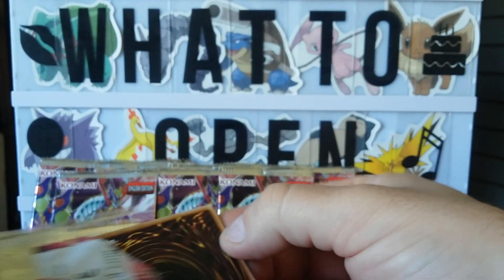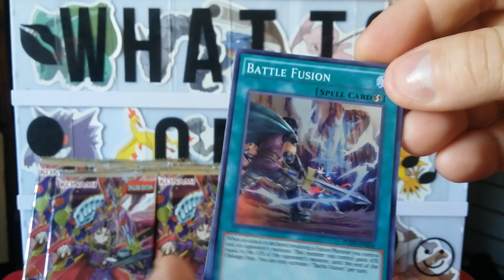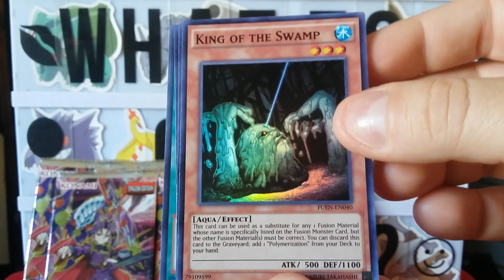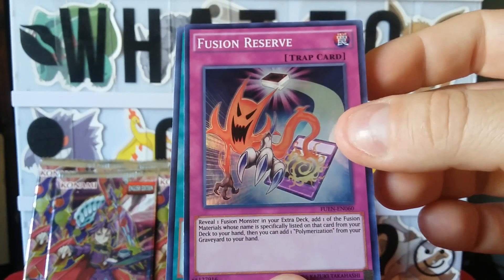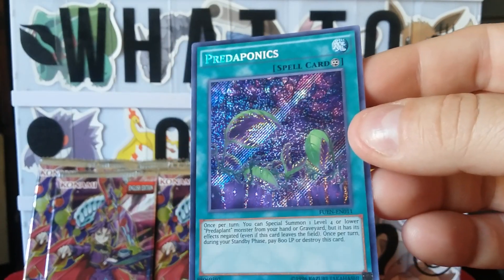That way we don't ruin the awesomeness. There we go — Battle Fusion, King of the Swamp, a Paradox Fusion, Fusion Reserve, and a Preta Phonics. Nice.